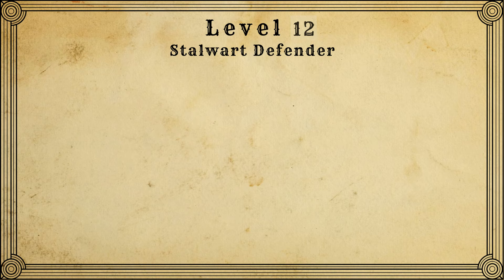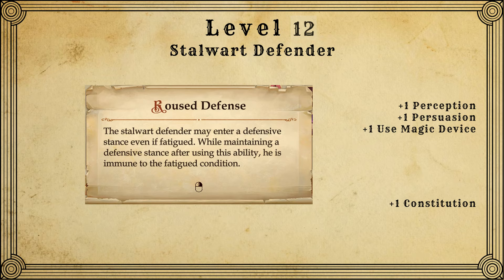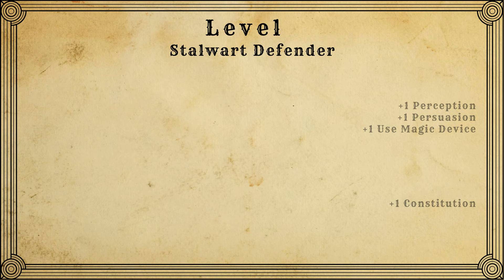At level 12, we don't get too much. We get an attribute point that we put in constitution, and we get a talent from Stalwart Defender that allows us to use defensive stance multiple times in combat and makes us immune to fatigue while in defensive stance. So we could use it in combat, reposition ourselves, and use it again. This isn't really too much of a big deal since I don't use it that often, but it's nice to have.